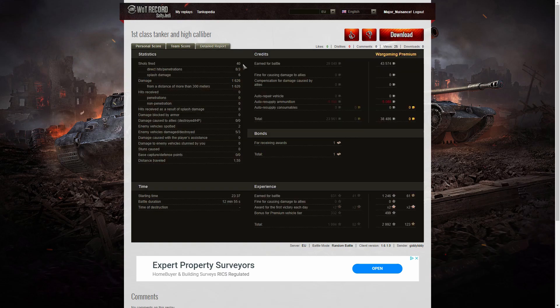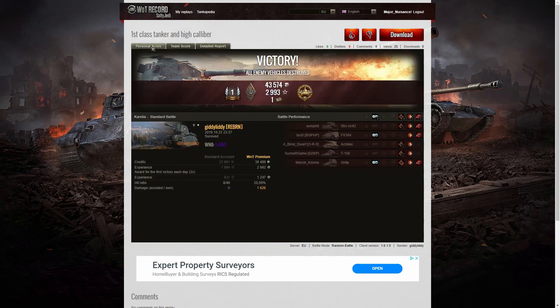She fired 40 rounds in that game, so she only had two rounds left at the end. She got eight direct hits and three penetrations, two of which came from the AP rounds, with splash damage on six. Total damage was 1,626 hit points, all at more than 300 meters. She spotted two enemy vehicles, damaged five, killed three. On the premium account she earned 43,574 credits and after resupply — with no premium ammo used — 38,486 credits profit. She got 1,246 XP times two for the first victory of the day, and 499 XP for the premium vehicle — 2,992 experience points altogether.